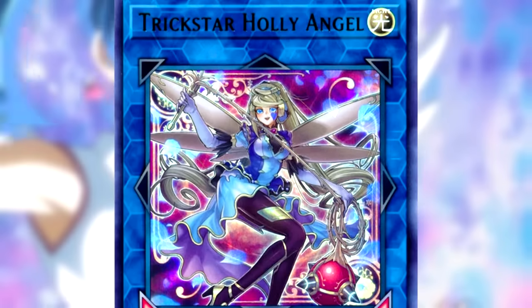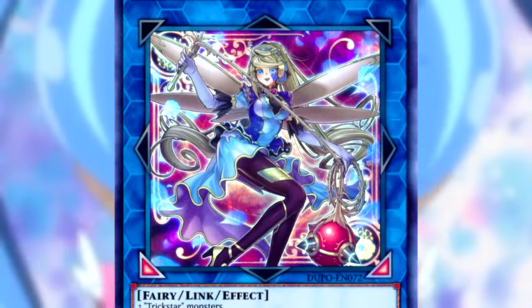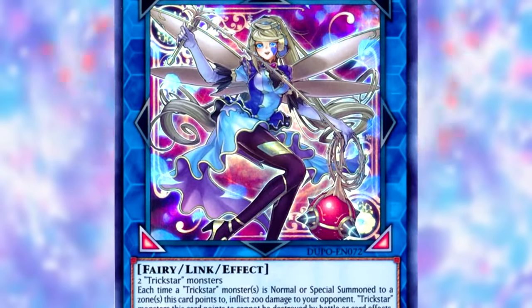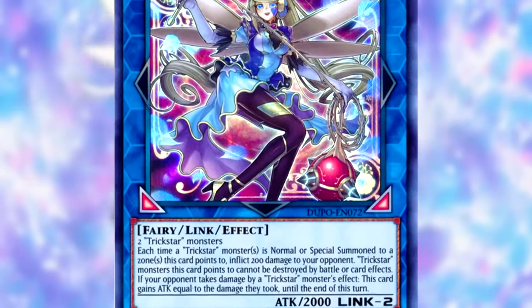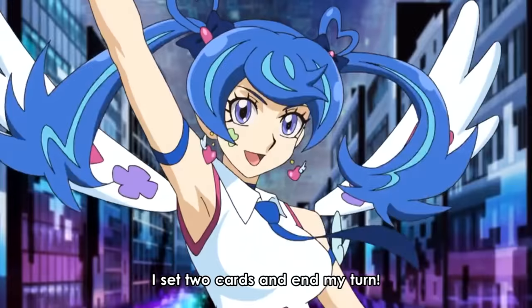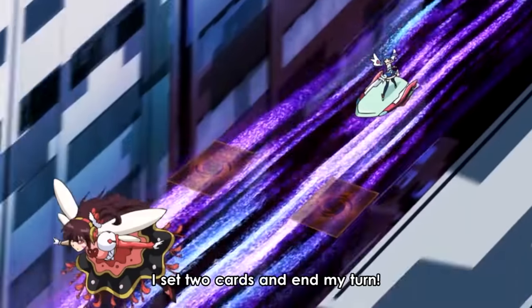While Holly Angel is on the field, each time a Trickstar monster is summoned to a zone it points to, she will deal 200 damage. Also, Trickstar monsters she points to cannot be destroyed by battle or card effects. If the opponent takes damage by a Trickstar monster's effect, Holly Angel will gain attack equal to the damage until the end of the turn. Blue Angel ends her turn by setting Trickstar Reincarnation and Trickstar Scatter face down.